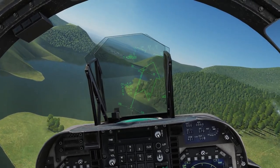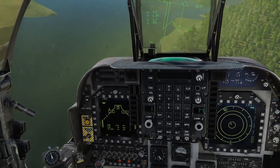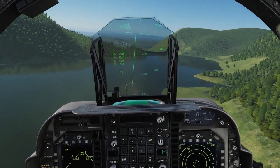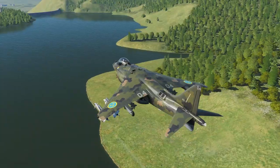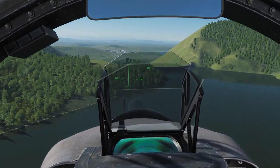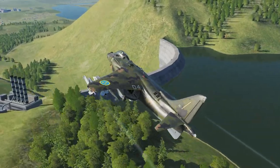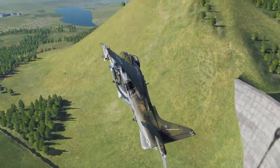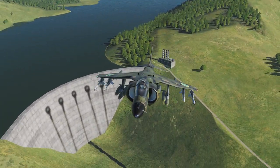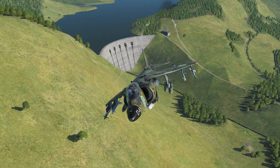CCIP is ready to go, trigger finger is ready to go, bombs should be good to go. We have plenty of ordnance on board and the target is straight ahead. Most likely we are going to get out of the blast zone in time. Bomb away! Well, a bomb went away but it didn't hit the target — we need to re-engage immediately.